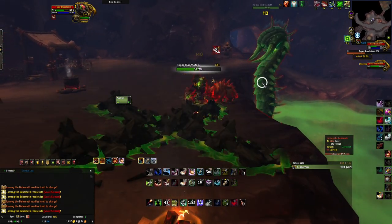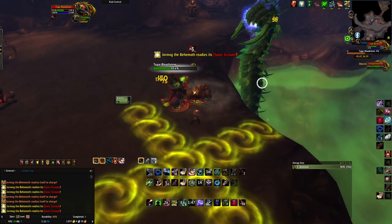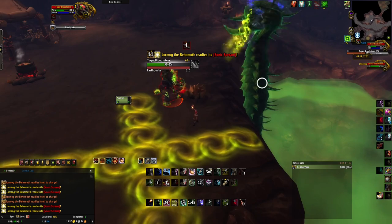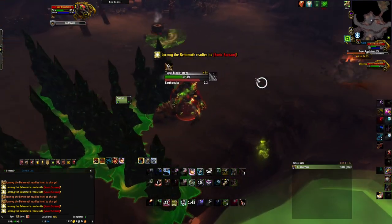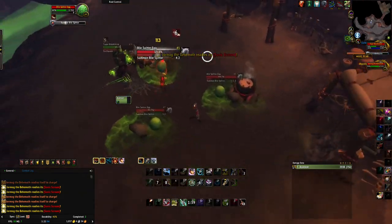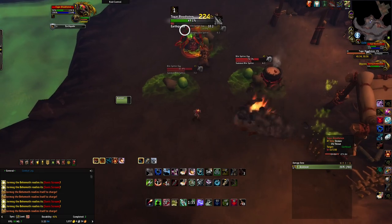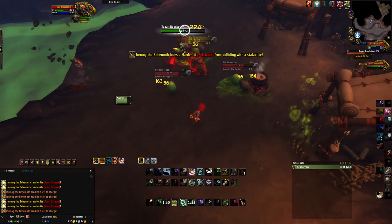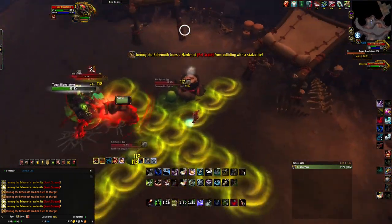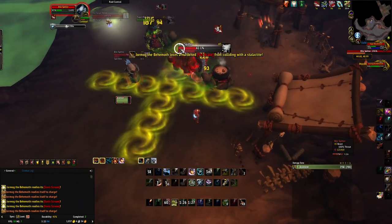As you get later in the fight it actually becomes harder because his Felburst cast starts overlapping with the Sonic Scream. In that case, you're typically going to want to do something to Tugar and let the Sonic Scream go through. Because if his Felburst comes through it will insta-kill your pet, and if it goes through on you it'll insta-kill you.